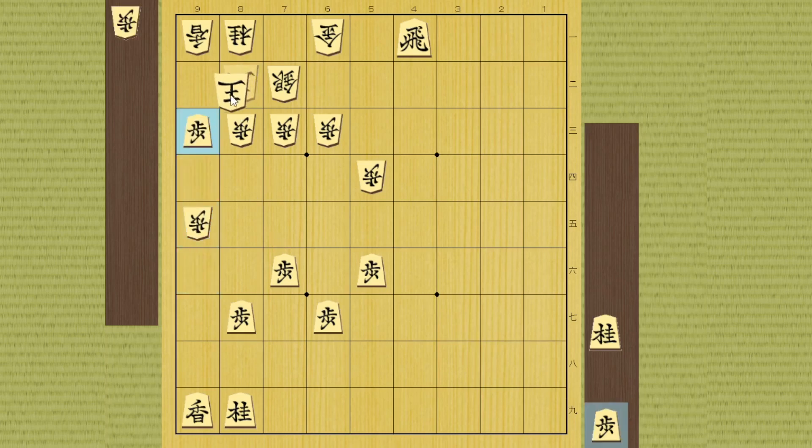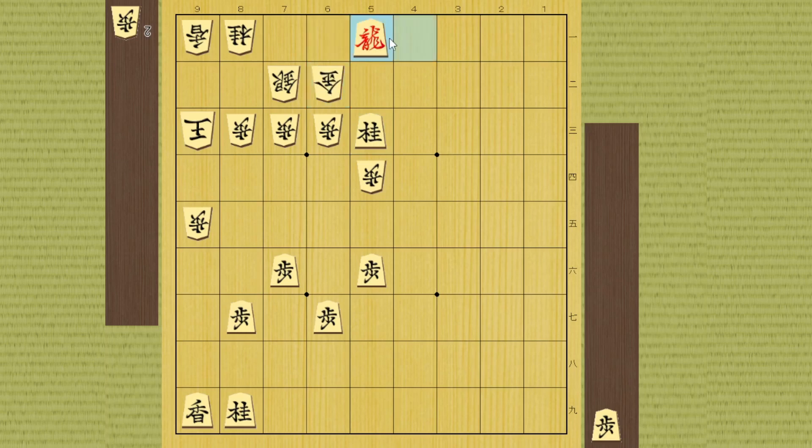If the king takes it, this looks similar to something we talked about before in the king tactics video, but this time you have a knight. This knight drop is really strong because the king is not there anymore, so he cannot play that way. He cannot play like this anyway because of the promotion, and the king cannot run this way either because you can promote your rook on 7-1 and there is no defense. This is a big difference from the similar position in the previous video.